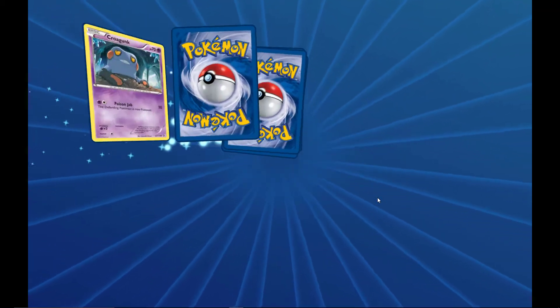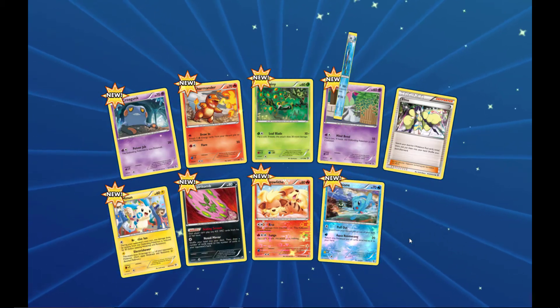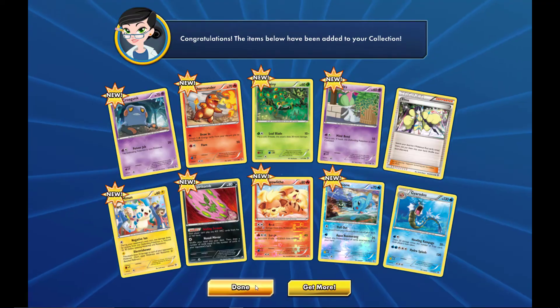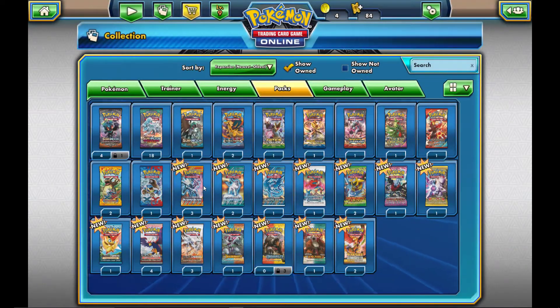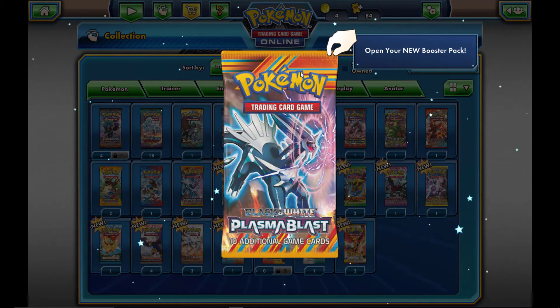If we make one more round through these packs, maybe we'll get something good — so I might do one more round once we get to the end. We get nothing much there. Moving on to Plasma Blast, then Plasma Freeze, and then Plasma Storm — the Black and White Plasma series.